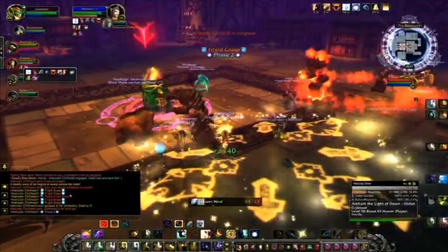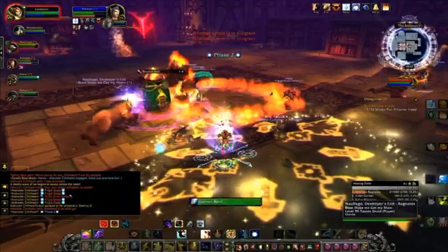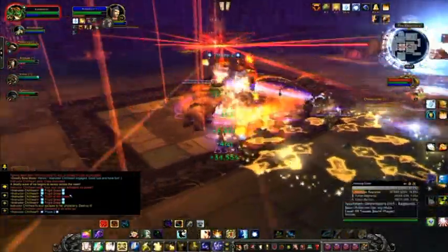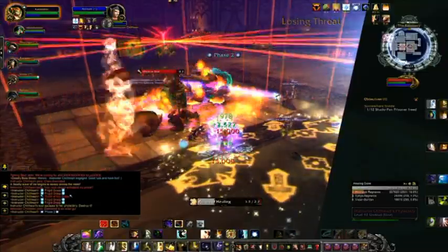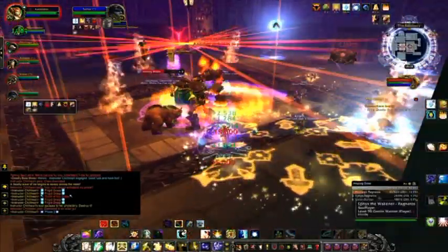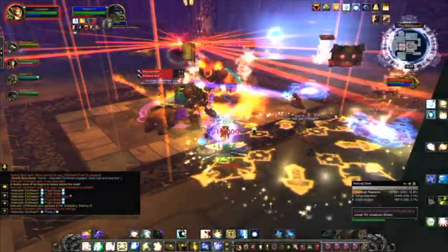With Flash Heal, you can trigger Serendipity, which reduces cast time of your next Greater Heal or Prayer of Healing by 20% and the mana cost is also reduced by 10%. Should your tank's health go down really quickly, use Flash Heal to stabilize them. Also, you'll want to use Power Word Shield immediately upon a pull to negate some incoming damage for the tank.